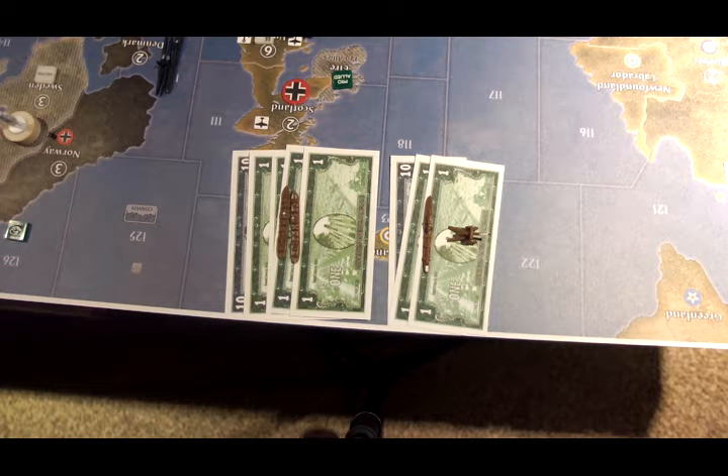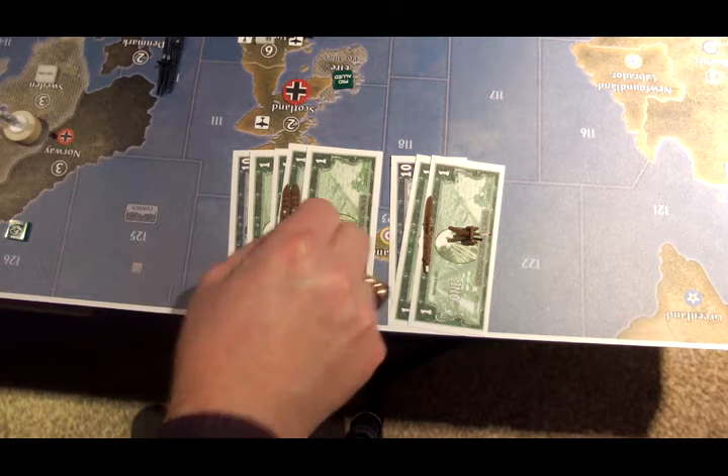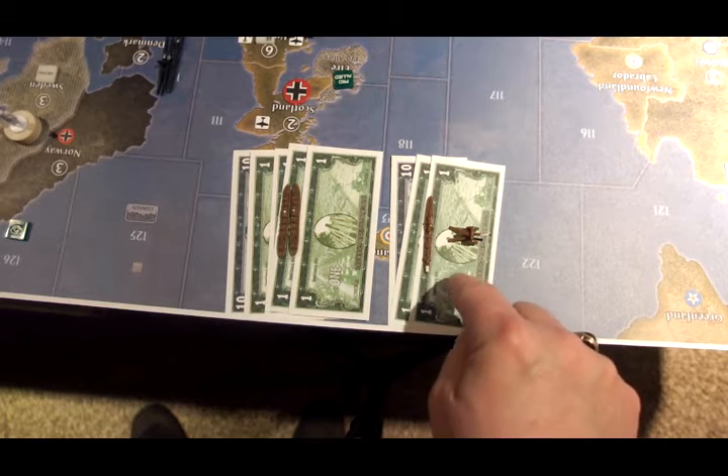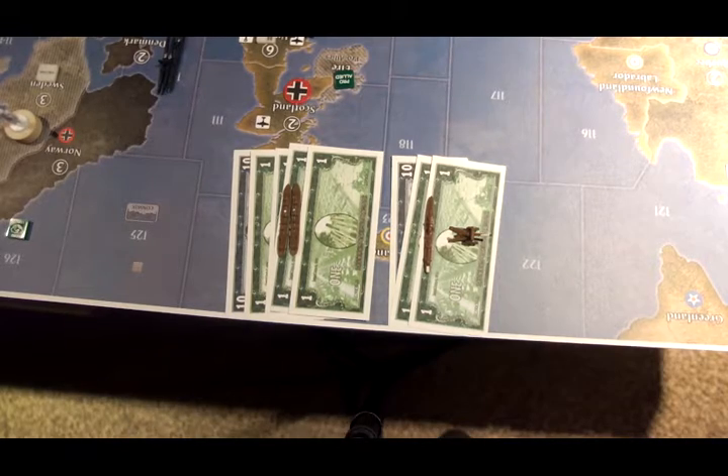Italy has 26 IPCs to spend on turn 4. They're going to buy two transports for 14, and an artillery and a destroyer for 12.